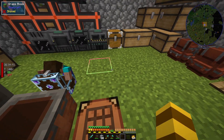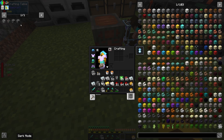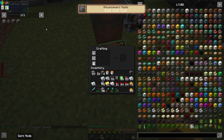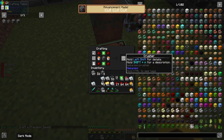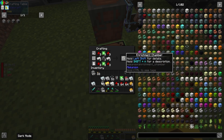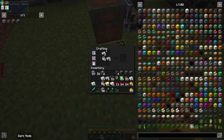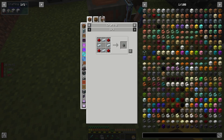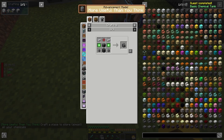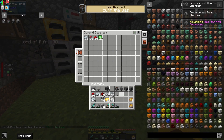First we gotta craft the things. I went ahead and got the lava buckets because one of these machines needs lava. Sawmill crafted — let's go! Crusher crafted — that's what needed the lava buckets, cool. Enrichment chamber — easy, let's go! I went ahead and made some steel casings as well. We're getting all kinds of advancements and stuff.